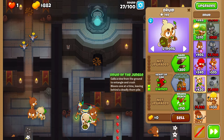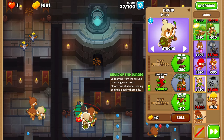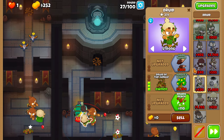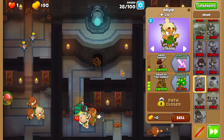Upgrade the center druid to 0-3-0 on round 27. And upgrade him to 1-3-0 on round 28. Just make sure he's still set to strong.